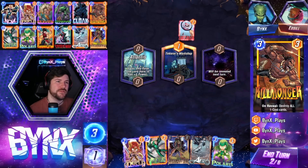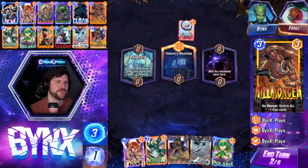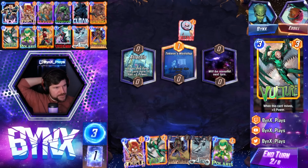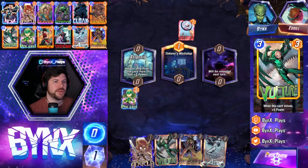We can think about doing Polaris — Polaris or Vulture, what do you want to get down this turn? It kind of sucks because we kind of wanted Angela. We don't want our opponent to have extra power. We'll just Polaris left.